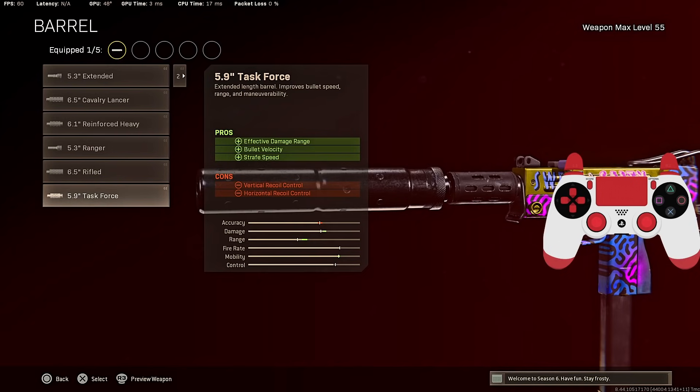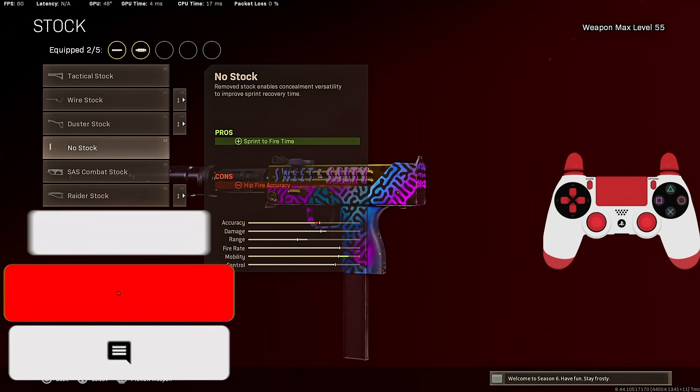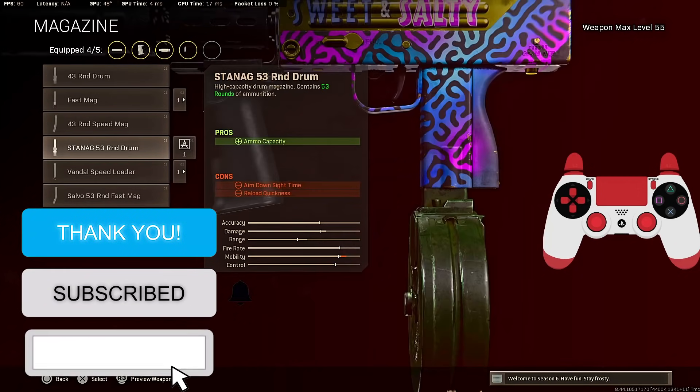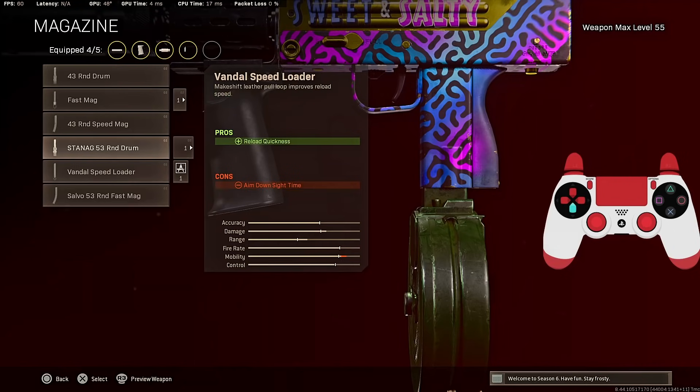Where you get a ton of bullet velocity and effective damage range. For the stock, we are going to run the no stock for the sprint-to-fire time — you get a ton of mobility, as you can see in the bottom stat bar. Definitely a must-choice. Magazine: 53 Round Drum Mag — there really is no other option.